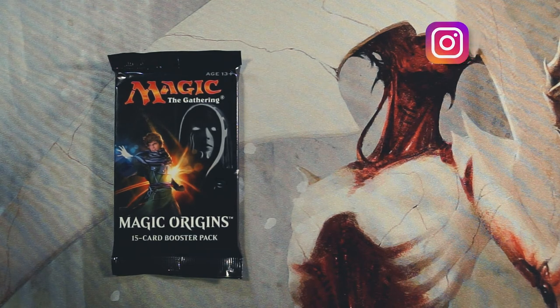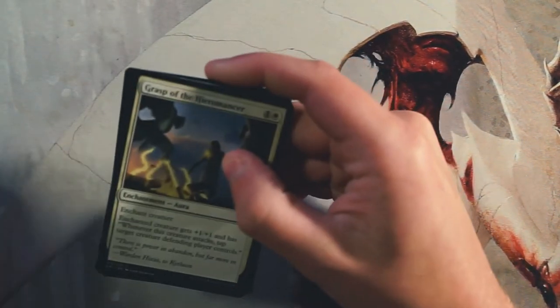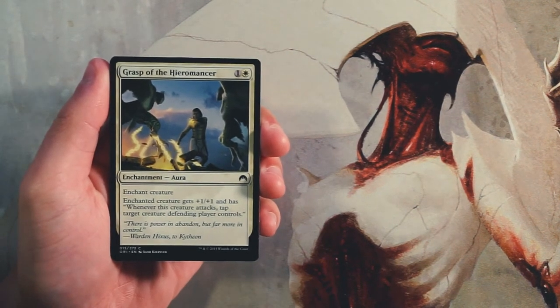Welcome to another Crack a Pack episode. Today we are opening up a pack of Magic Origins, a really fun set with cool lore and background story for all the planeswalkers. We did have the first flip planeswalkers in this set — really hoping to open baby Jace. We'll go through this as a pack one pick one scenario and figure out a reasonable first-round draft pick.